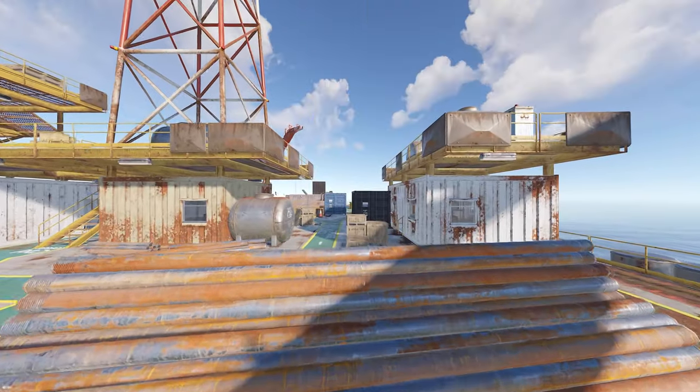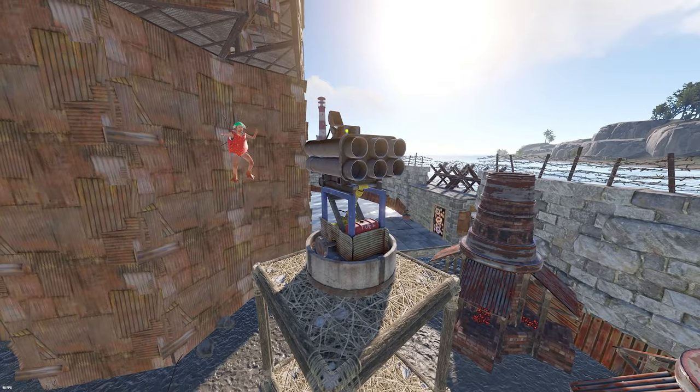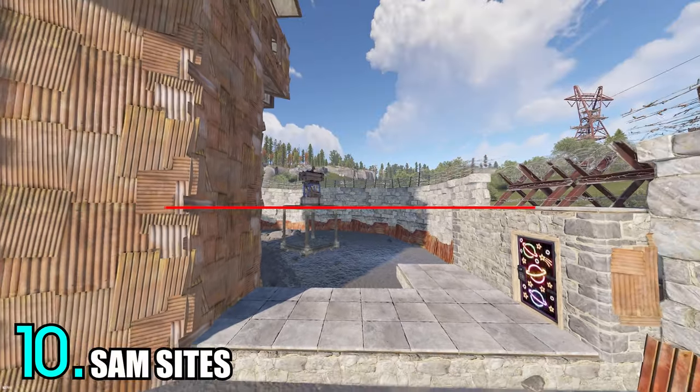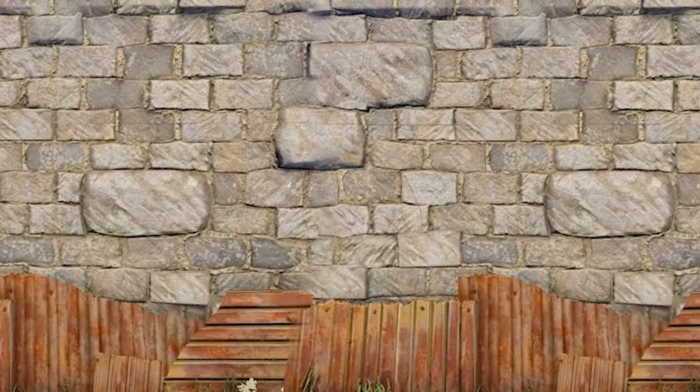Now if you're one of those Rust players that just enjoy tormenting people for your own enjoyment, you've probably had one of these in your base at some point. The last trick is about sand sights. The way these work is they will only shoot if the target is above them. So don't put them on top of a big tower — the best spot is low to the ground with not too much in the way.